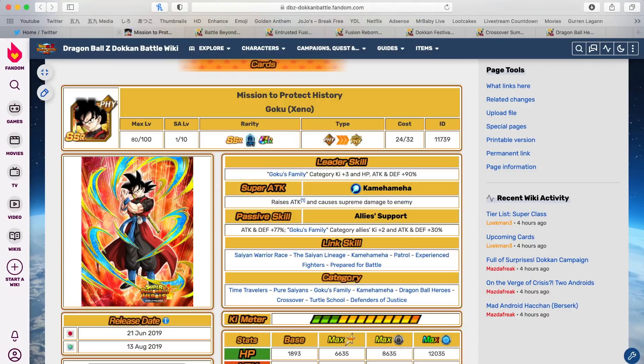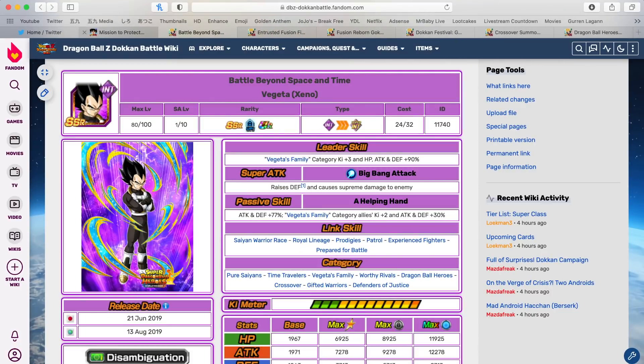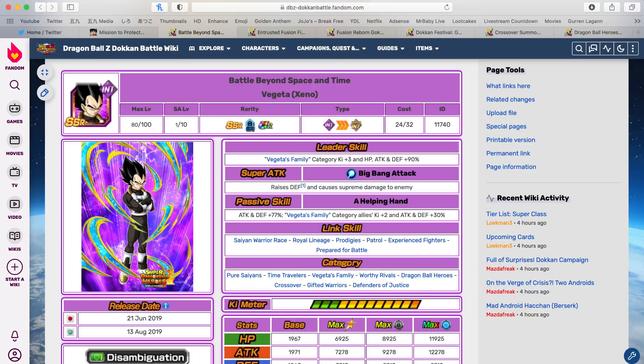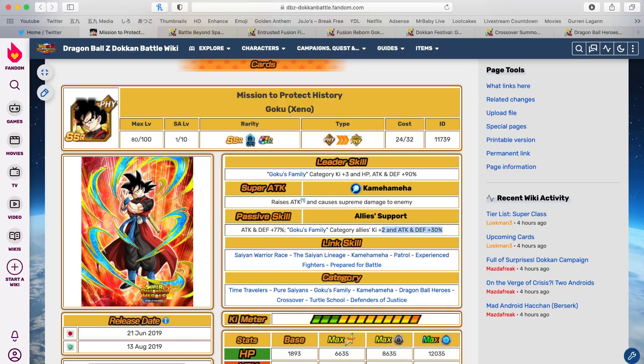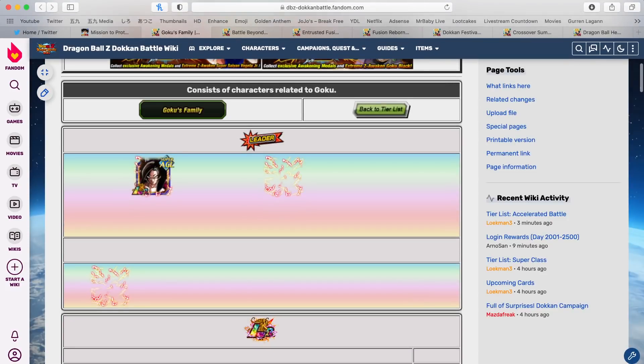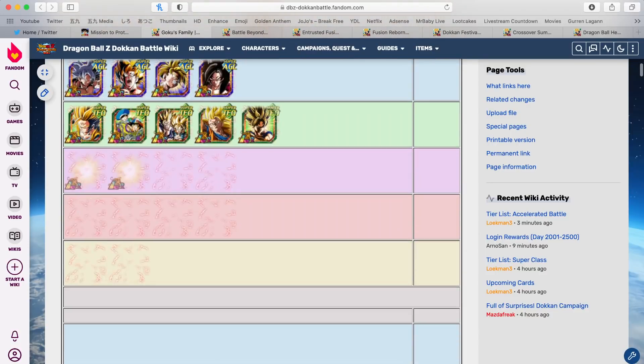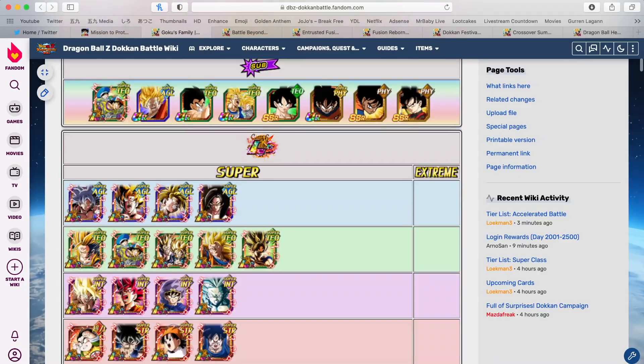This guy will also be getting an awakening. Then this Goku and this Vegeta are very, very, very important — not only are they getting awakenings into Super Saiyan Goku and Super Saiyan Vegeta, but their support ability: they might end up being three-key, 40% supports to Goku's family and Vegeta's family respectively. If that's the case, these become some of the most valuable units in this game. Imagine having a three-key, 40% support going to Goku's family — you can run this guy on all of these Goku units.